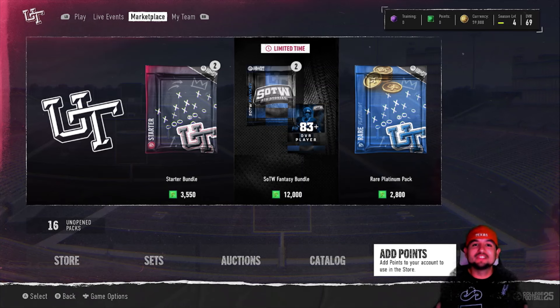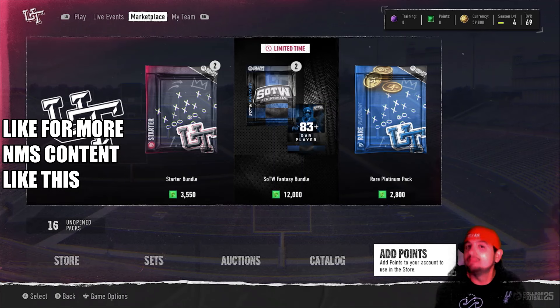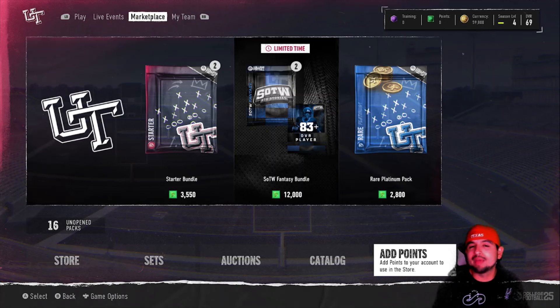What's going on guys and welcome to the first official episode of the College Football 25 no money spent series, aka CFB 25 no money spent. Like the title says, we've knocked out every single solo available to us. It took us a little while, but it was completely worth it. As you can see, we have 16 packs and each one of those packs is a player ranging from 70 overall all the way to 80 overall. Some are BND, some are not, but we have 16 cards that are going to be immediate starters on our team.